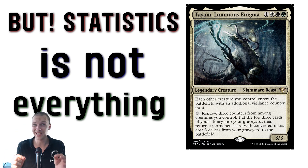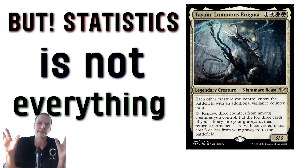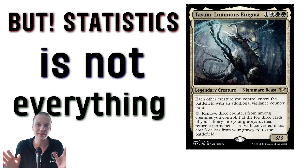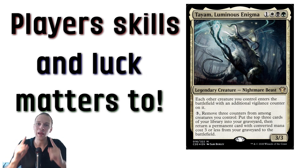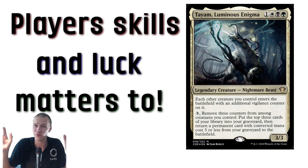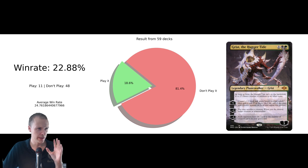But here we should make a small pause. Statistics isn't everything and the sample size is very small. I'm not really saying play Fauna Shaman instead of Enlightened Tutor — we're just showcasing some statistics and will draw some conclusions afterwards. Players' skill and luck also have a huge factor in determining win rate. If I'm showcasing that this card is better than that card according to statistics from a very small sample, that might not equal more wins. But it is kind of interesting to see how different cards perform.